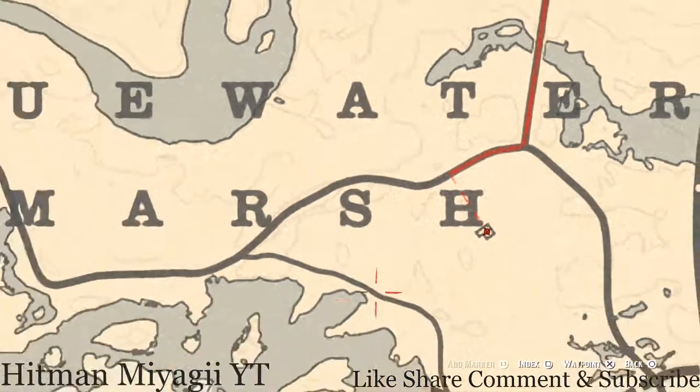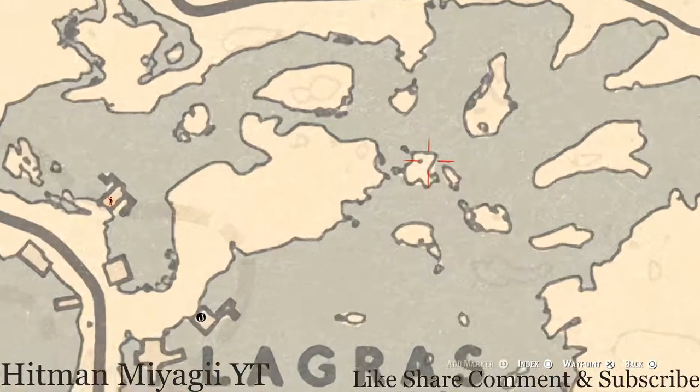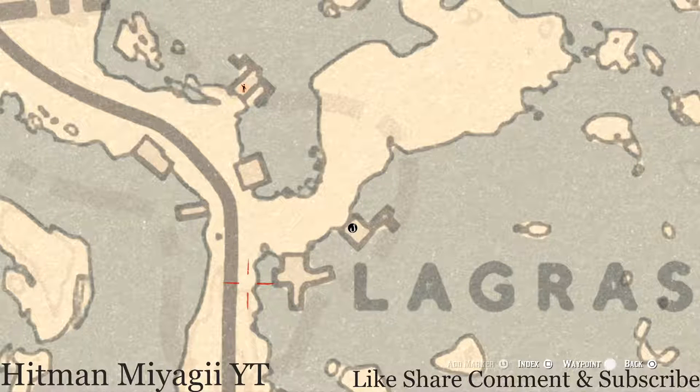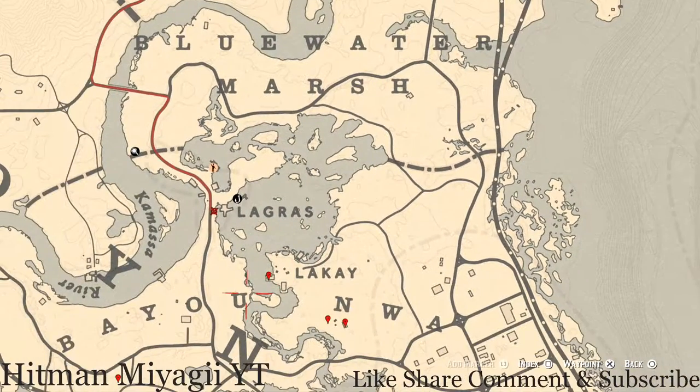Down here on this island with the dot on it, right above the word Lagras, pull out your metal detector and you will get a random coin. Right here at this location, at the base of a large tree, pull out your metal detector and that's what you will dig up — a random coin. There's also a pile of trash right here; come over here with your metal detector and you guys will get a random lost jewelry. I cannot tell you which one it is because it is random.